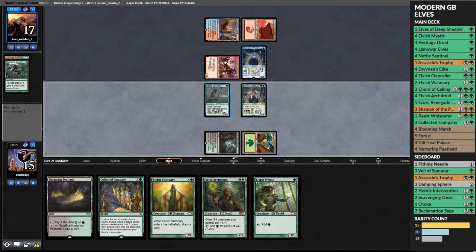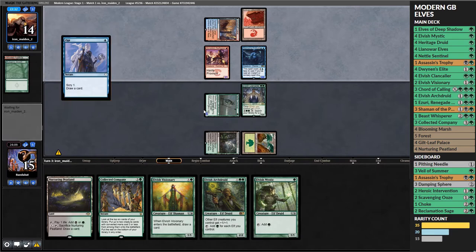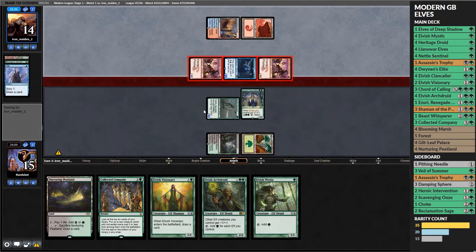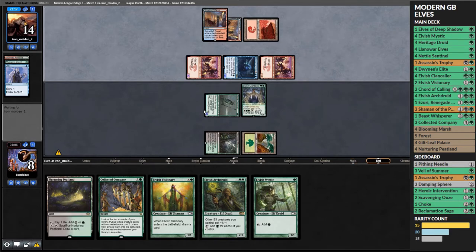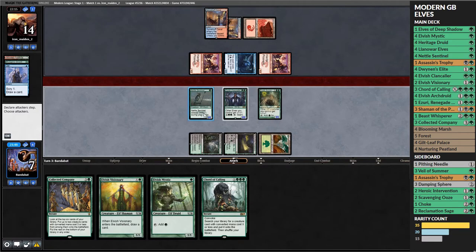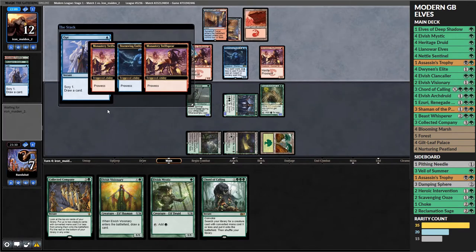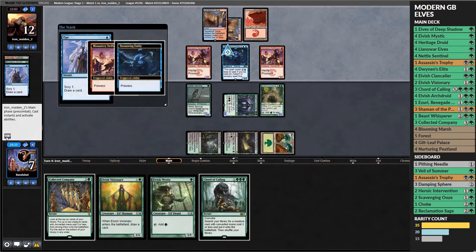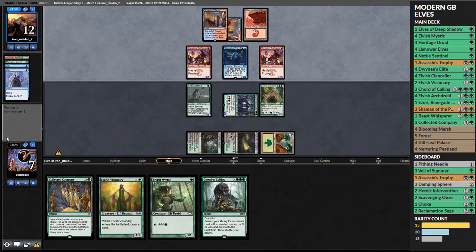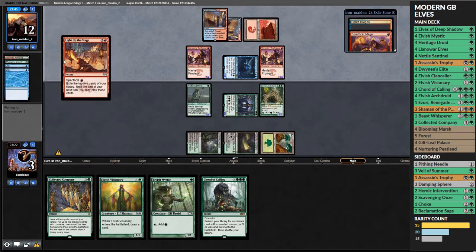We play a lord and set some auto-yield triggers, getting in for three. They opt, triggering prowess on another Swiftspear, and hit us for seven, taking us down to eight - not looking good. We play Elvish Archdruid here to untap the Nettle Sentinel. I considered swinging in with both but did the math and decided we need to leave something back to block a Swiftspear. They opt and just swing in with the Stormwing taking us down to three.